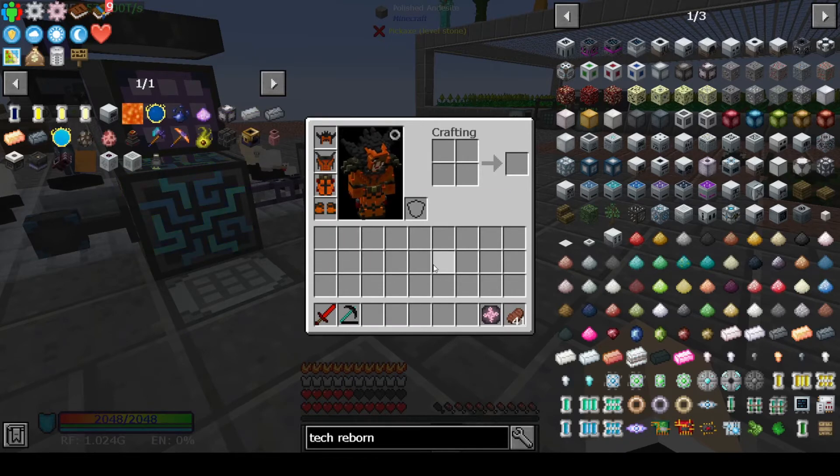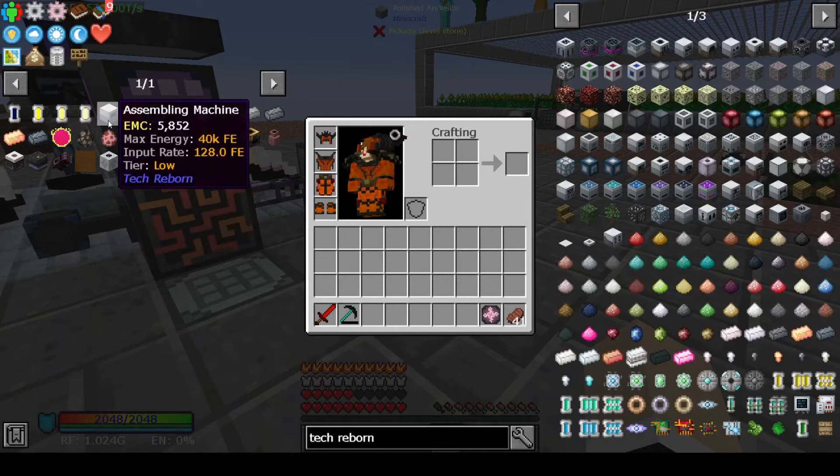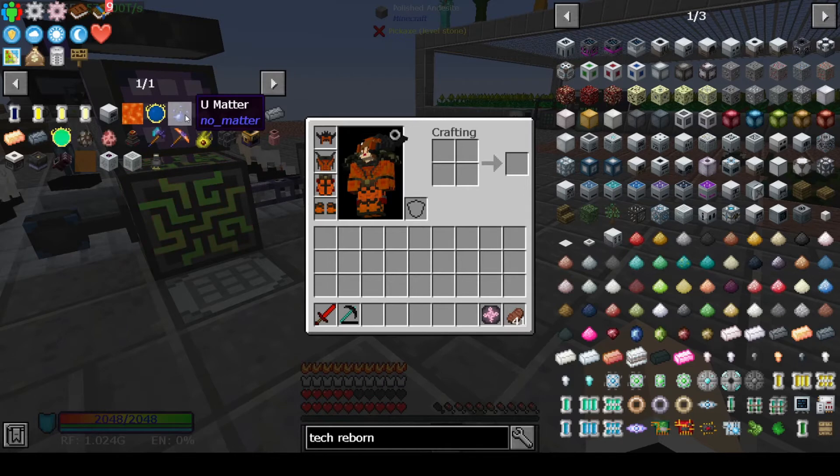What I'm going to do is get us back to that place. I probably won't put down all the machines — what I'll probably do is just cheat in the items, like the reinforced stone you saw me make and the UU matter you saw me make. I'm not going to place down the assembling machine. We got to the point of placing it and putting both UU matters in there and waiting for it to make the UU matter, so I'm just going to cheat in the one UU matter and go from there. I'm going to try to skip as much of the Tech Reborn stuff as I can.